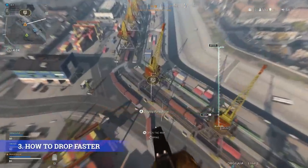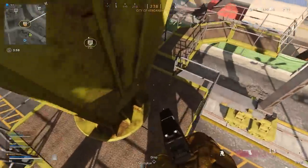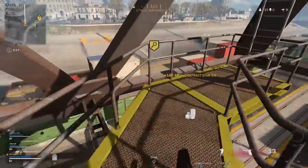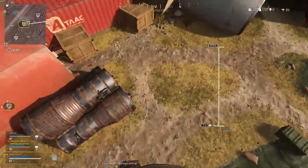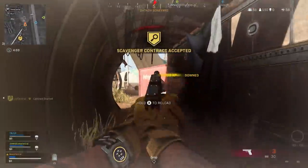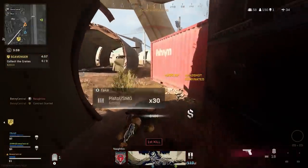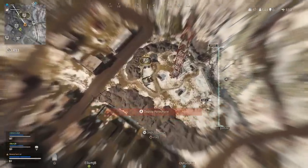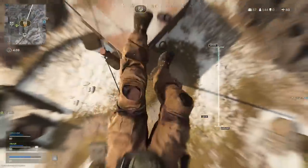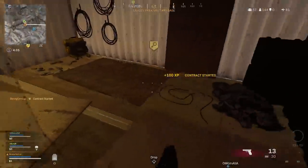To make sure you're dropping as quickly as possible, you'll want to make sure that your parachute is open for the least amount of time. If you want to land on a roof, aim for just past the edge, and then move forward at the last possible moment to trigger the parachute, which will also mean that you draw your gun quicker, which could make all the difference. Also remember, you can survive a fall of around 3 floors high, so as soon as you can, you should be cutting that chute away. There should never be a situation where you touch the ground with your chute still open.